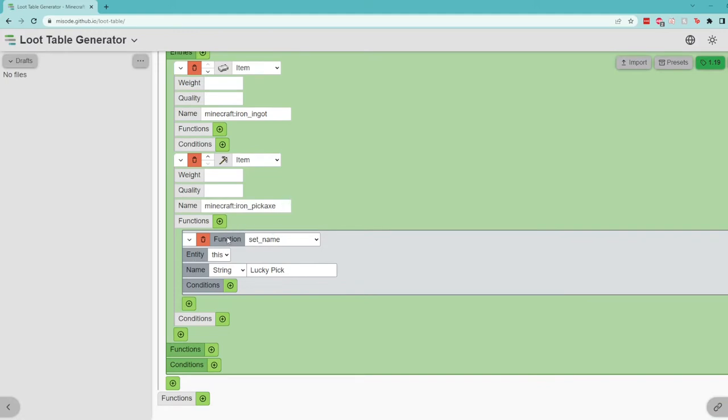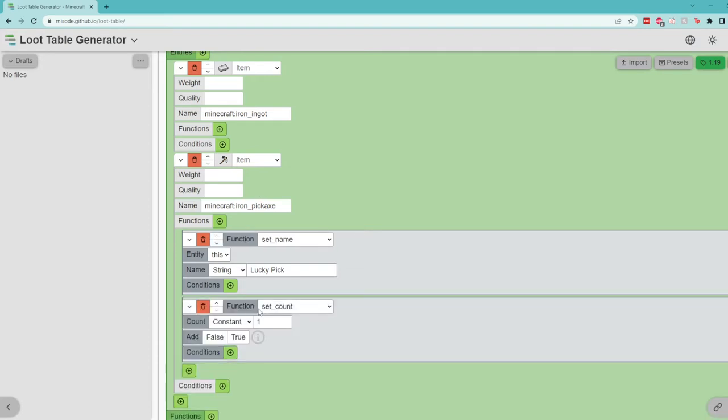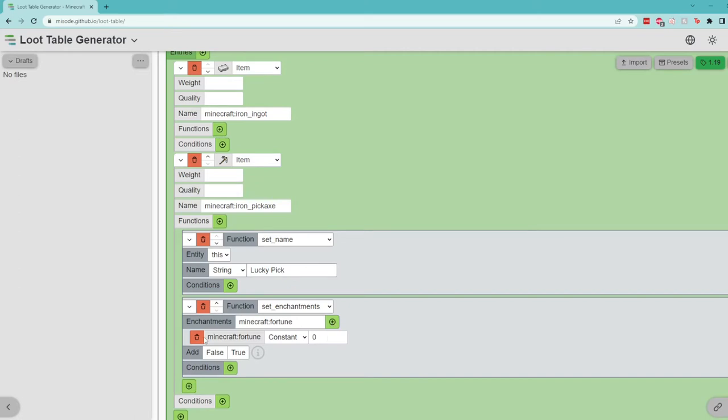Now if players roll the pickaxe, they'll get a pick with the name LuckyPick. We could actually add another function to this pickaxe. If I press the plus, we have another function tab underneath our iron pickaxe. Just naming it LuckyPick isn't really going to do much, so let's change this function to setEnchantments. For our LuckyPick, we can choose whatever enchantment we want — because it's a LuckyPick, we'll give it fortune. We've now added Minecraft fortune, and we'll give it a level of one.